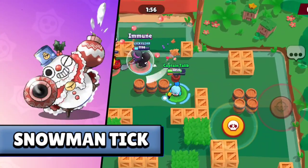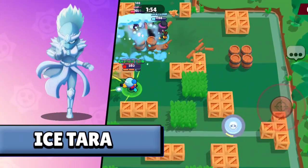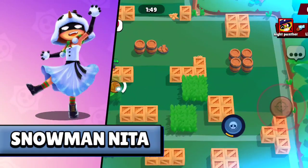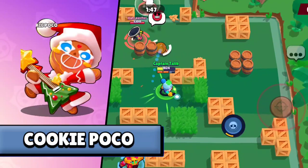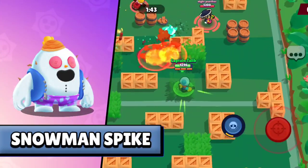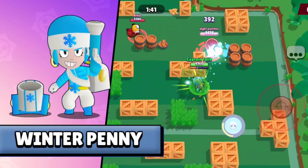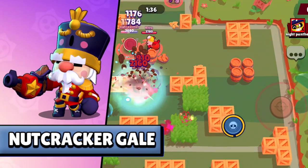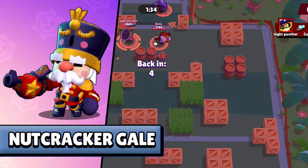We have Snowman Tick, Ice Thara, Snowman Neeta, Cookie Poco, Snowman Spike, Winter Penny, Bucket O' Snow Bull, and last, Nutcracker Gale from Super Salmik.